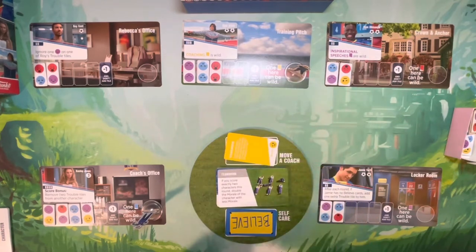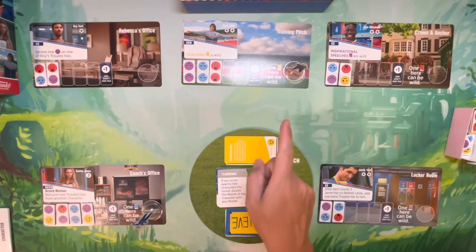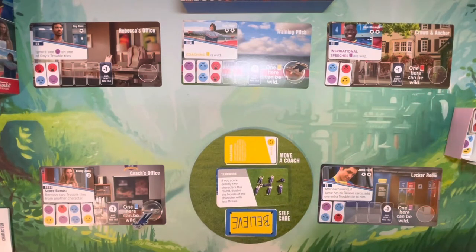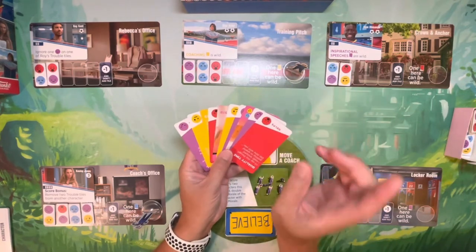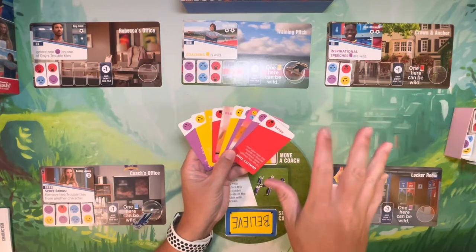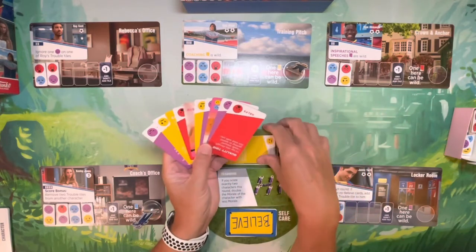So those are the three things you can do on your turn: play a card underneath a character as long as there's a coach present, play a card here to move that coach, or play a card face down into self-care.